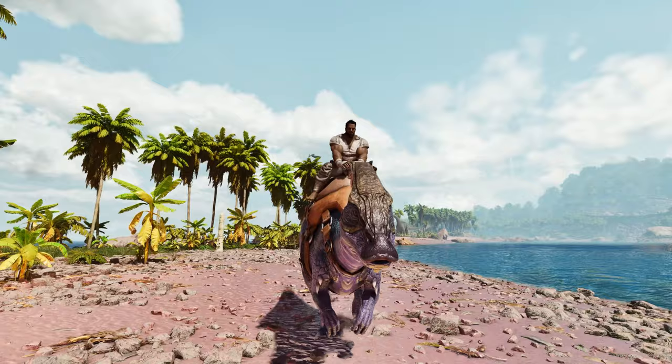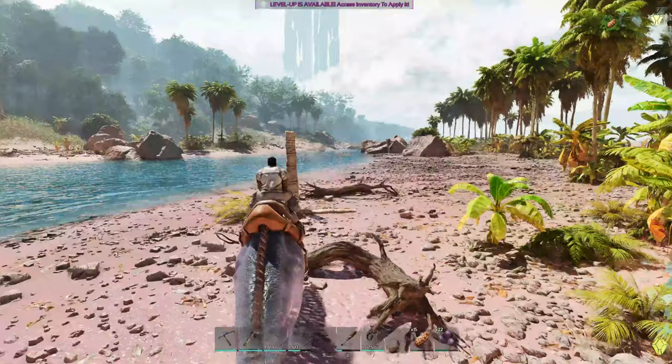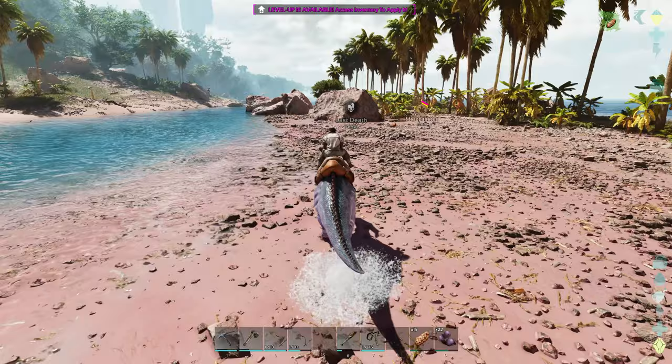Alright guys, today we're gonna go after a trike. There's a trike right back there that we saw in the last episode. It's our goal to go after that guy again today. We need to get a little bit of metal tool action going today. I do have the metal pick already. We made the smithy and the forge — last episode we made the forge, and in between episodes we made the smithy.